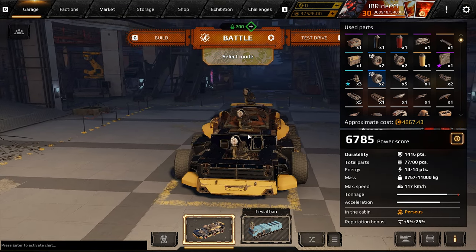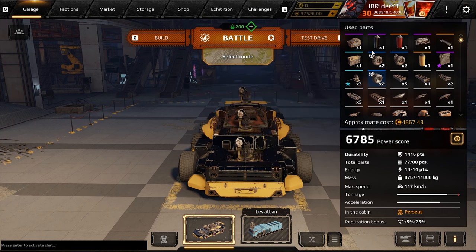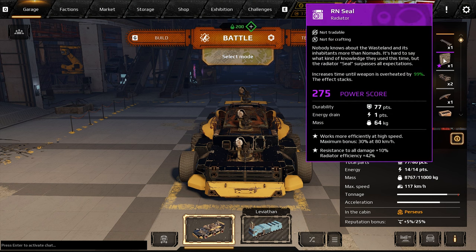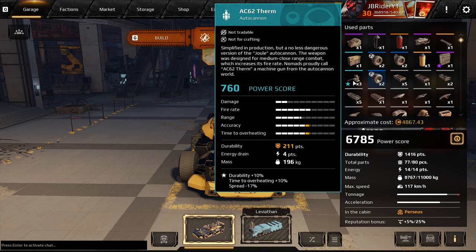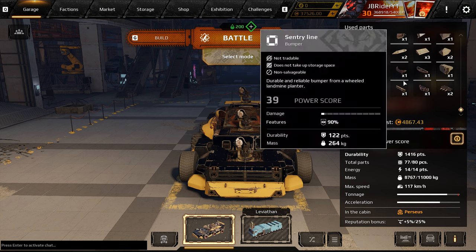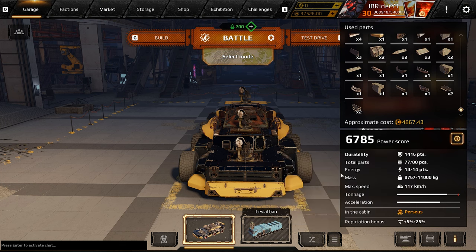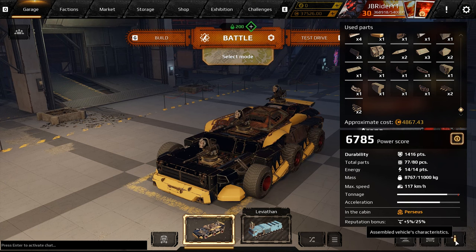So this build is using the Torero Cabin because I switched it. I'm using one Fused Art Seal Radiator. We got three Fused AC-62 Terms so you guys can see what the fused versions feel like. The rest is structural parts. We got a pretty decent durability of 1416, and we are at a lower power score because we switched cabins, which is pretty cool.